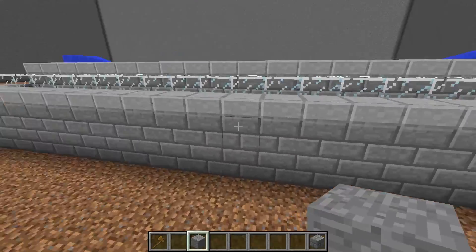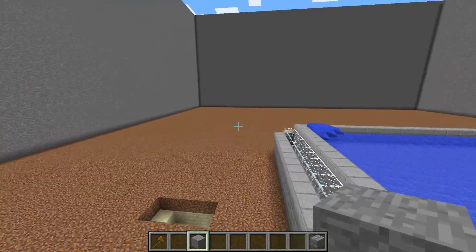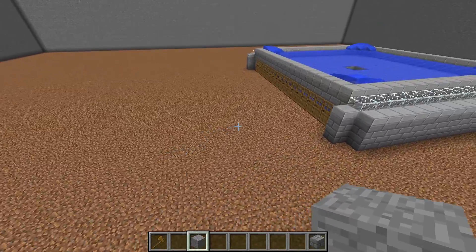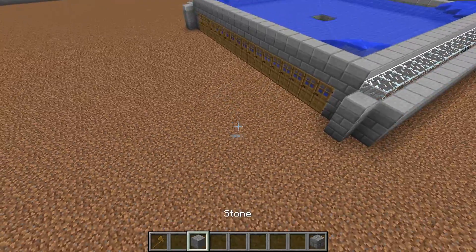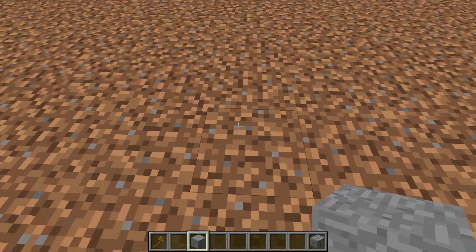Now the only way I'm going to be able to show you how to make this is to kill all these villagers and collect all the doors, because you cannot build these within 120 blocks of each other. The first thing you're going to do — and I have World Edit, but most of you won't — is dig out an 18 by 18 hole.